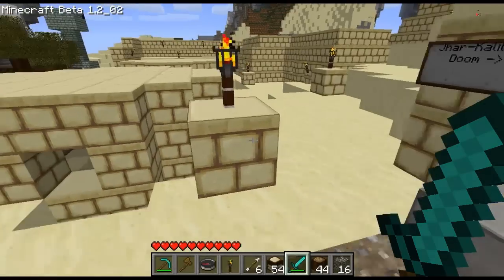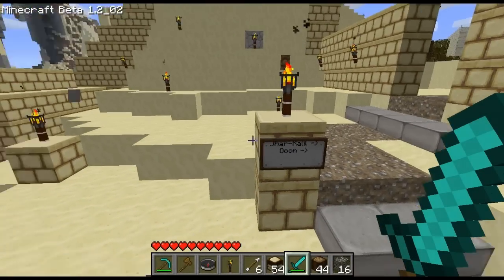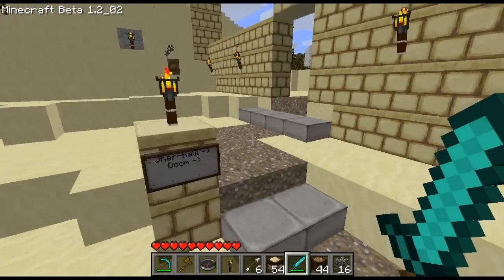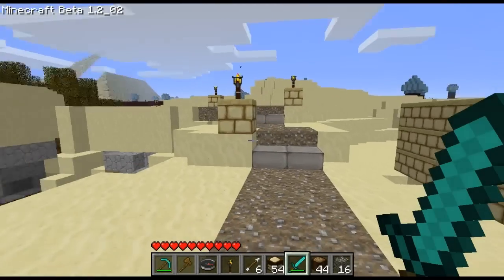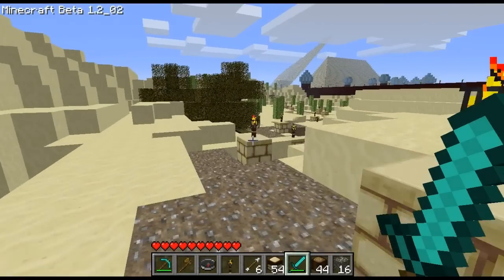Yes, at this site here we uncovered secrets — we uncovered houses down in the sand. Could this be from an ancient colony on the ancient craft server? Who knows? We sent out a team of people to start clearing the sand, and sure enough we found things.